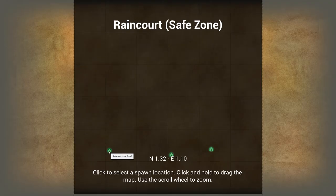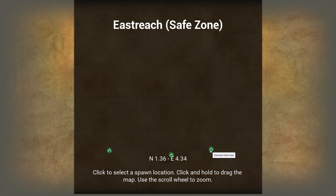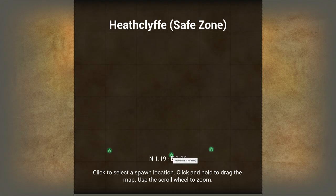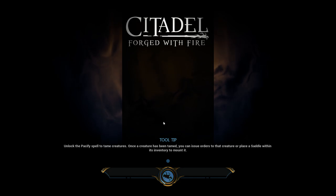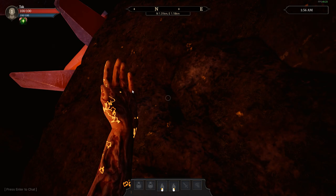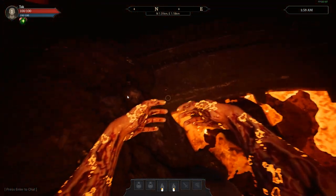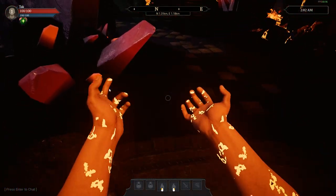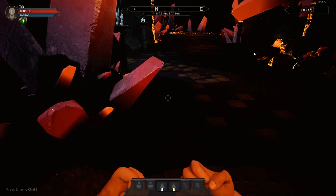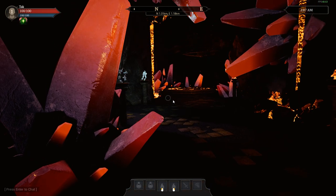Alright, so this is the map screen. It looks like we can load in. We've got Raincourt, Heathcliff, and Eastreach. I'm going to spawn in — the whole world is gigantic. I was watching some people play it earlier and it looks phenomenal. I should note we're having network problems — the servers are really bugging out apparently — so if we have issues, that would be why.